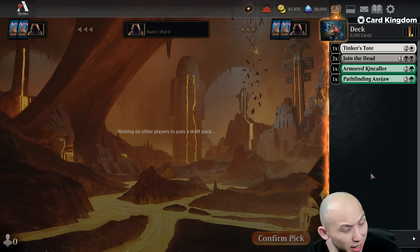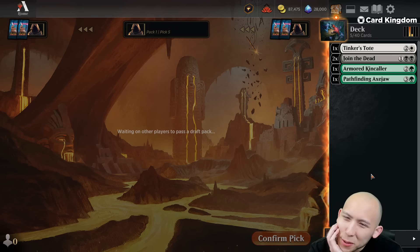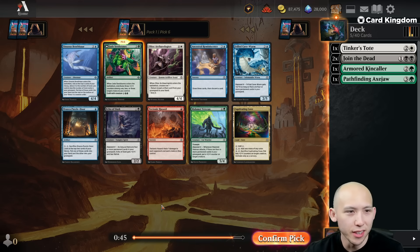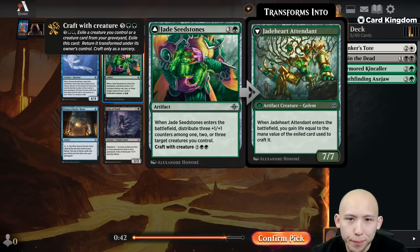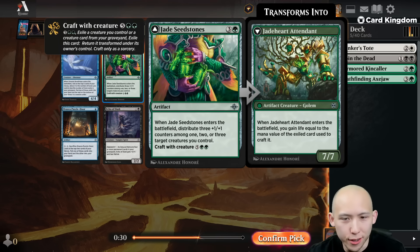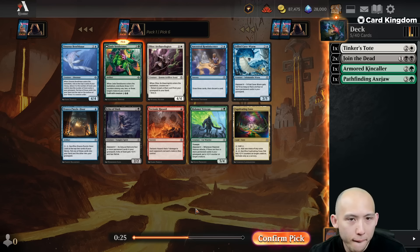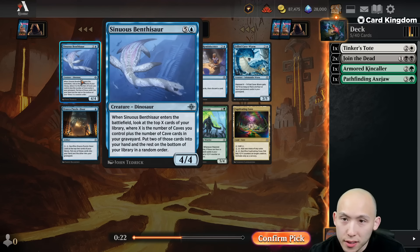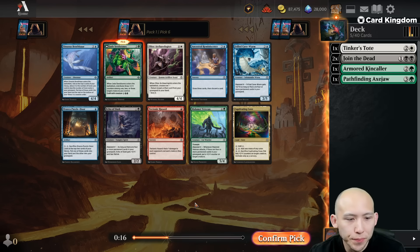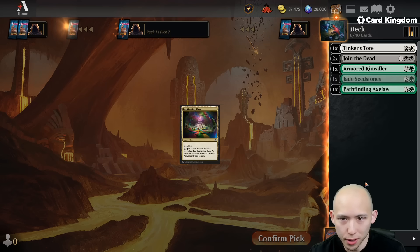Our opening pack had a Frog — I'd guess we probably don't wheel it, but that would be good. I actually like the Jade Seed Stones quite a bit. It's a nice curve-out artifact, and later it turns into a 7/7 that can often gain quite a bit of life — if you cycle any of the big Dinos, that's an easy six life minimum. We could take Benthosaur and do a little Cave nonsense, or Echo of Dusk as a good two-drop in black. But I'm pretty happy with the Seed. I'll take a Defossilize as well.